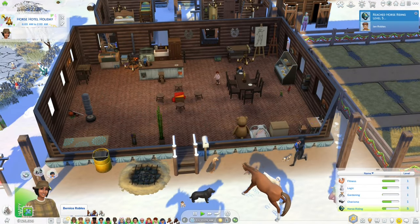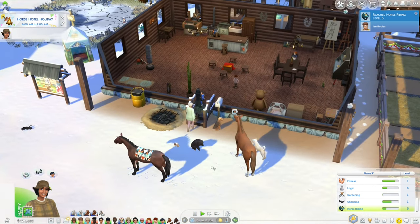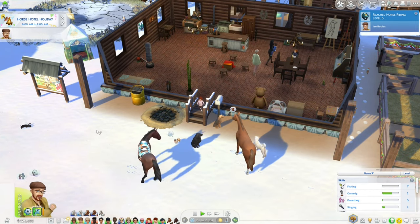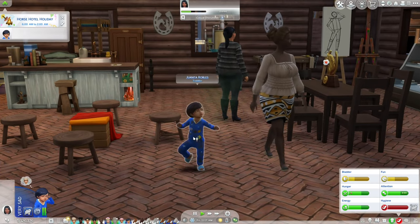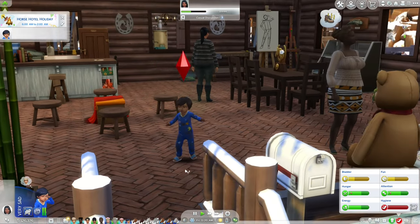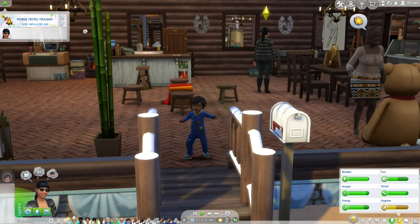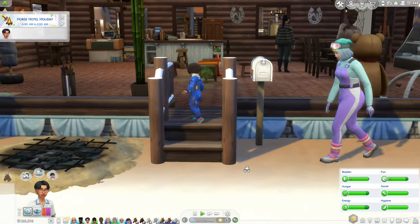I think the only chance we have is Firefly. Both Bernice and Ian have reached horse riding level 5, so they will both be going home now and taking their toddlers with them. That means we only have one toddler left — Juanita. She just joined, so we need to get either Dolly or Jay to horse riding level 5 before that family leaves.